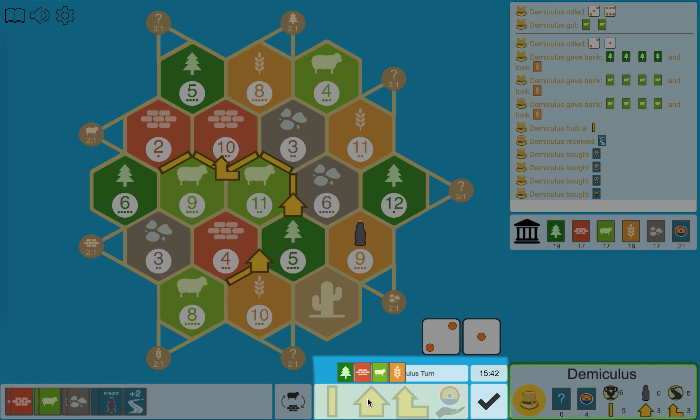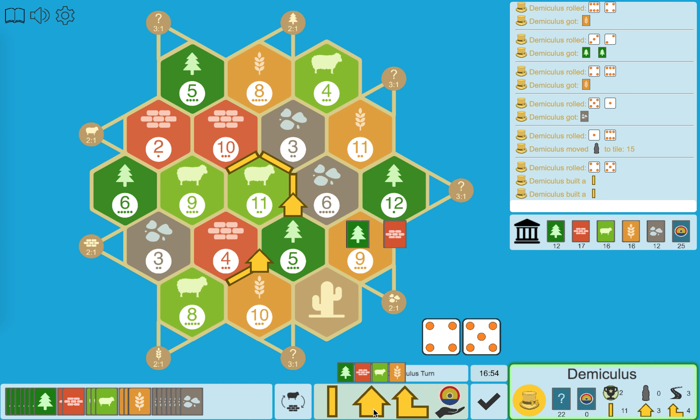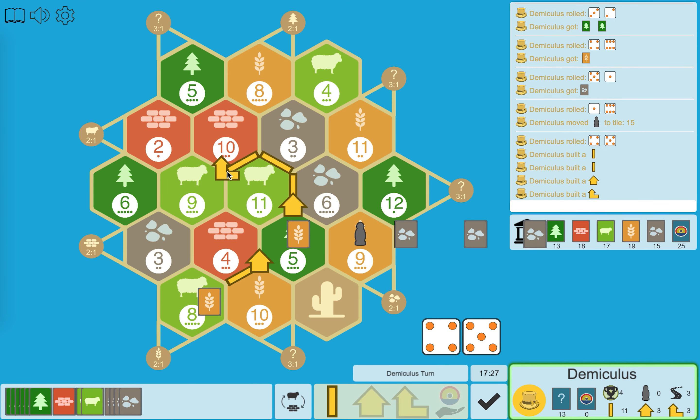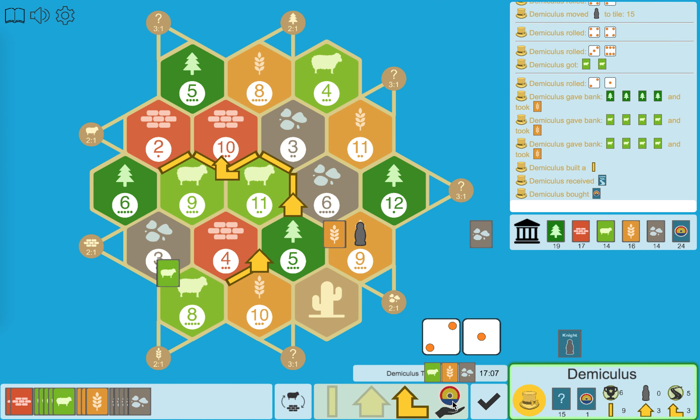Each item has a building cost shown on hover. Players can build roads or settlements, or upgrade their settlements to cities, which collect double resources. They can also buy development cards for surprise advantages. Monopoly lets you steal all of one single resource type.